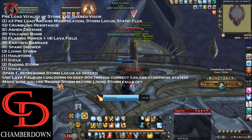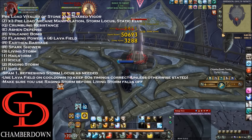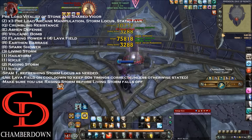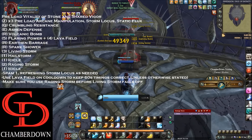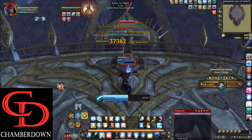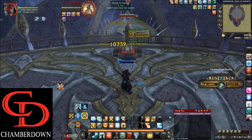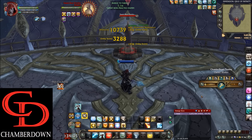You can see we're pulling in the high 30s with Flaring Power going. After the initial setup, which is the hardest part, it's going to be mostly just spamming your 1 key, using your 2 key when it's up, then back to 1. You'll need to refresh Storm Locus when it falls off and keep your Vitality buffs up — we're pulling mid-30s, which is pretty decent for a support class. Once Lava Field is back up you can use that too. If you have any questions, please leave them in the comments. If you enjoyed the video, please like and subscribe, and I'll see you guys next time.